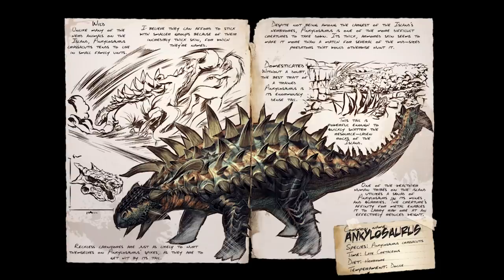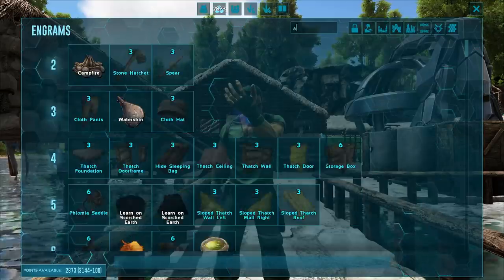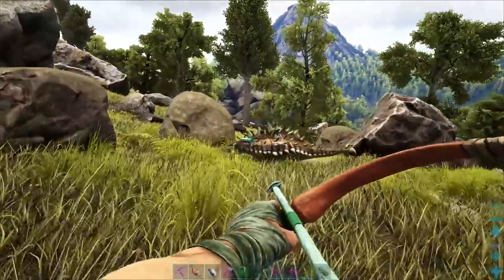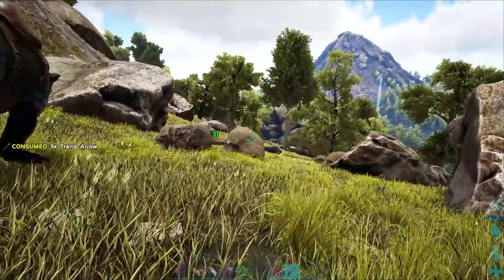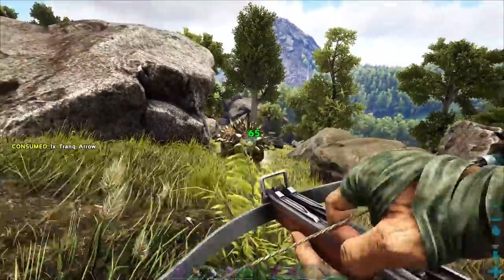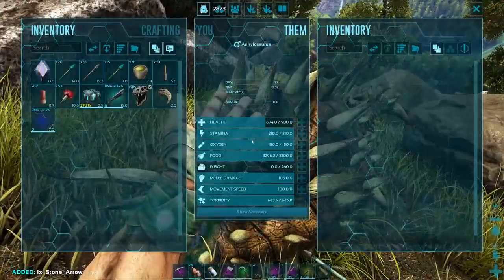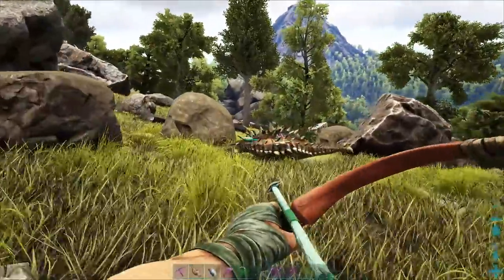Coming in at number seven is the Ankylosaurus. These guys are amazing — nothing on the island gathers metal faster. You can unlock their saddle at level 36. Look for them in the craggy bits, or sometimes down on the beach, or on Herbivore Island in the bottom corner of the map. Knock them out with a regular bow with tranq arrows or a crossbow. Shoot for their head, back up — they'll never be able to hit you — and just kite them around. Once knocked out, tame with Mejoberries, regular kibble, or crops.